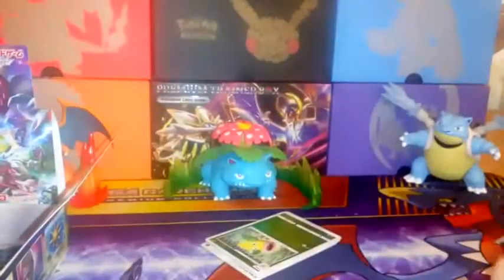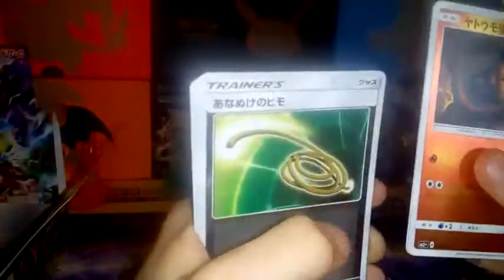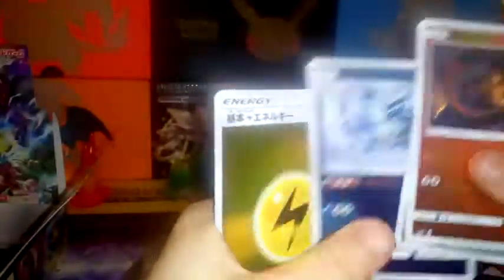Cool, so second pack. We have Salandit, Alolan Vulpix, Rope, Alolan Sandslash, and an Electric Energy.